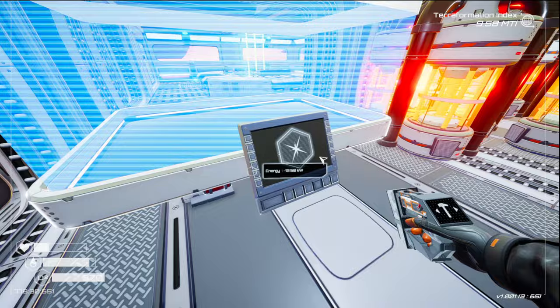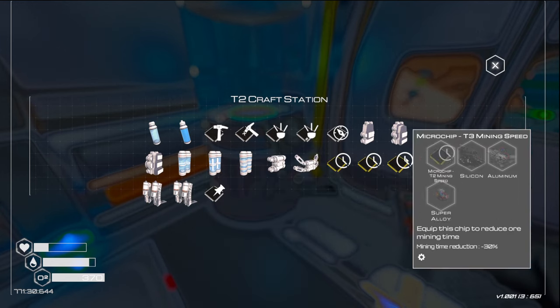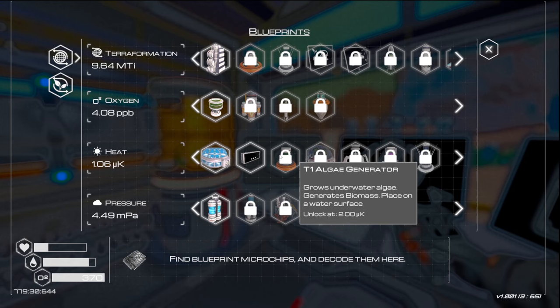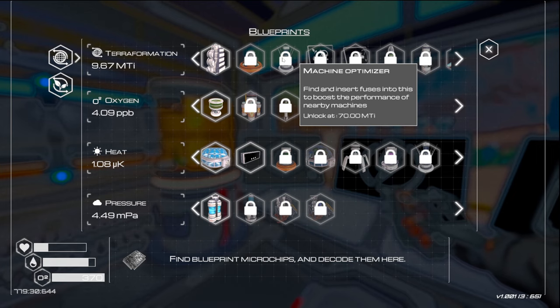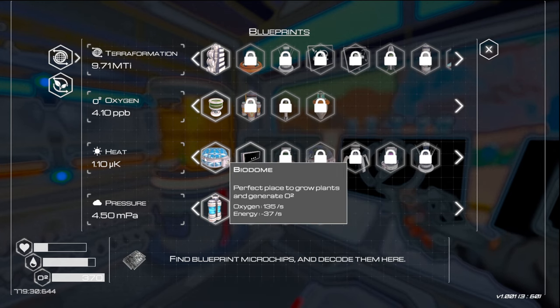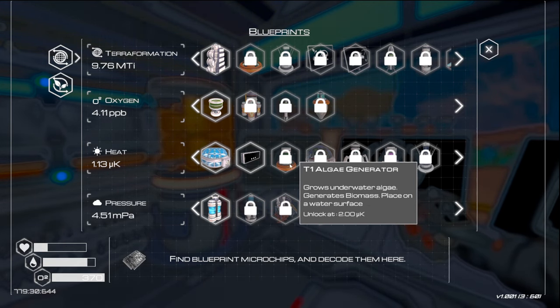Anything else in there? The mining speed chips — I'll get to those. Let's see what else we've got coming up. Machine optimizers are very far away, and so is the T4 heater. I might put this in just to have a place to grow plants — but I'll let you know that on the next one.